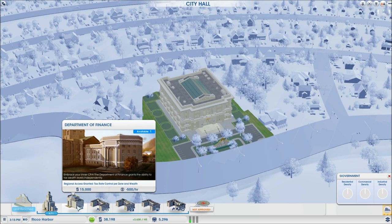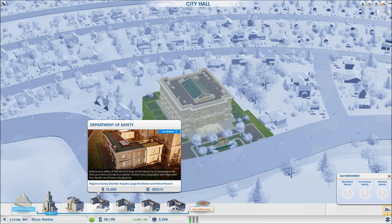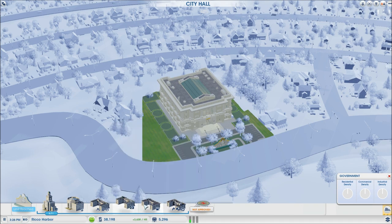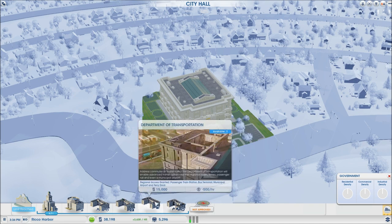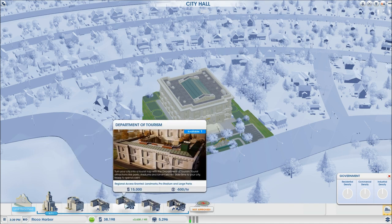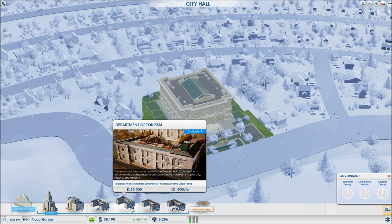The department of finance lets you tax each wealth class differently, which helps with getting money. Department of safety allows the large hospital, large fire station, and large police precinct. Department of tourism unlocks a lot of stuff — probably what I'm going to build first. Department of transportation covers bus terminals and ferry docks. Department of utilities allows better services. We can have up to three departments eventually.